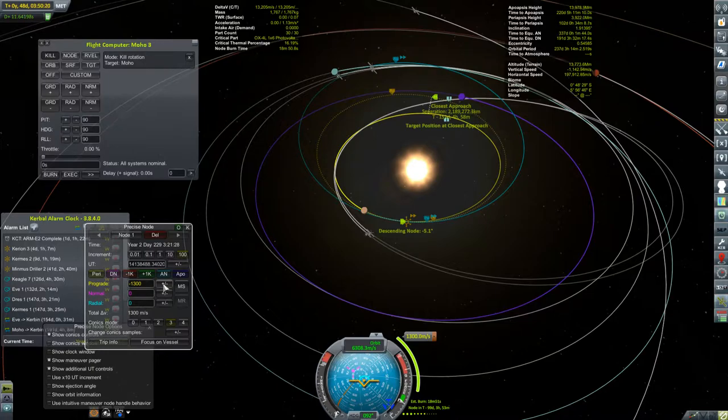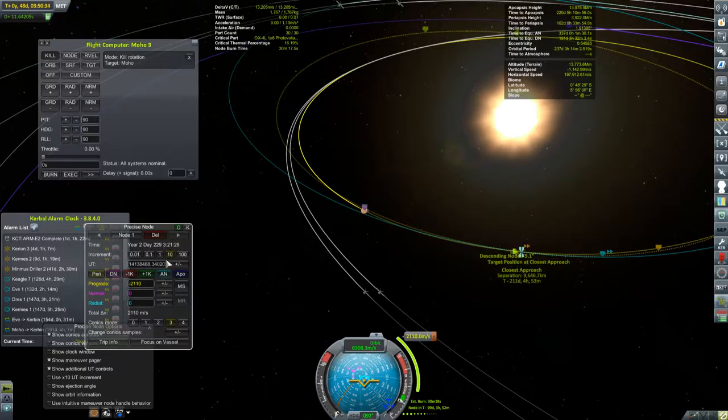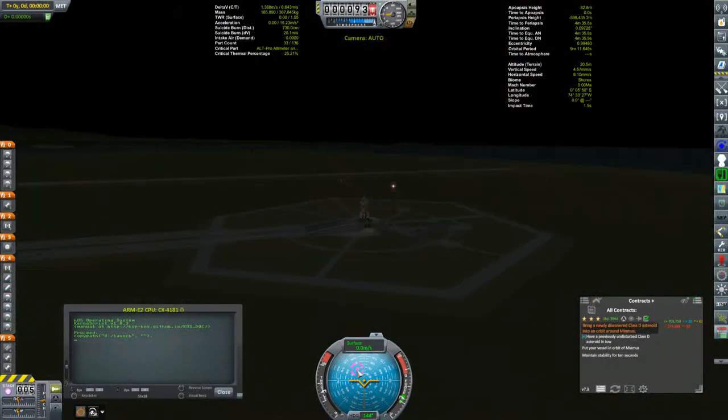So what this burn has done is taken away that Eve flyby - I'm not going to fly by Eve now, which is no big deal. I actually have a crewed mission on its way to Eve that you'll see later this episode. What I do need to do is a phasing burn down at periapsis with the sun to get my Moho encounter on the subsequent orbit. That came out to be about 2100 meters per second cheaper than the three kilometer per second burn, and should make my subsequent burn at Moho pretty cheap. I'm not coming to that maneuver for another hundred days, so goodbye to Moho 3 for a while.